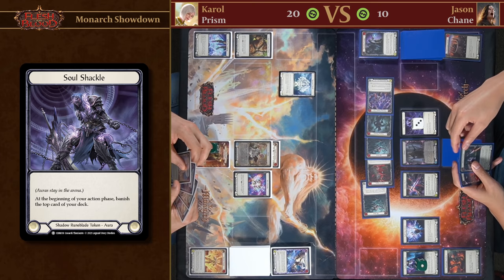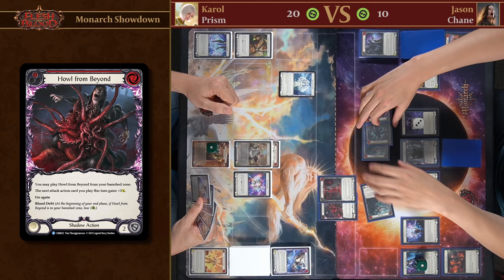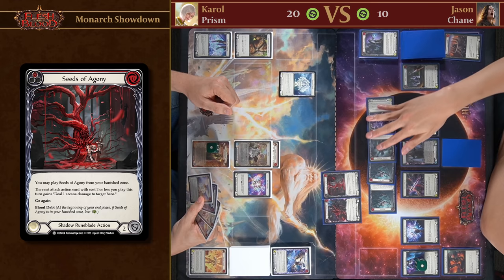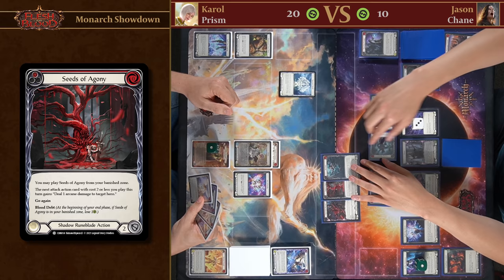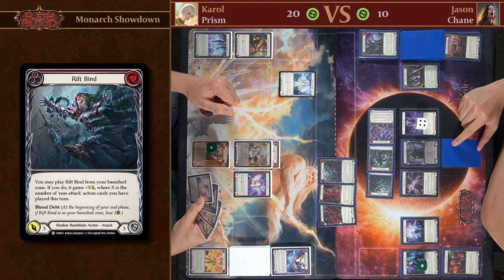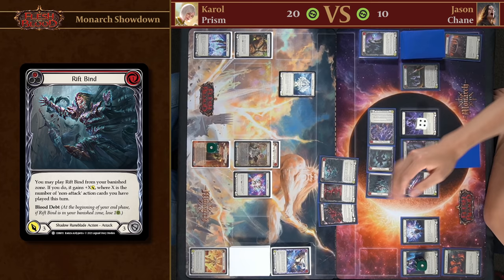We're going to start our turn playing Howl from Beyond from my hand, then Seas of Agony. Howl from Beyond gives my next attack plus three power, and Seas of Agony makes my next attack that costs two or less deal one arcane damage. Then we'll make a Soul Shackle and play Rift Bind from the banish zone — Rift Bind gets Go Again plus three from Howl from Beyond, and since it was played from the banish zone it gets plus X where X equals the number of non-attack actions played this turn, which is two. So we're attacking for eight plus one arcane damage from Seas of Agony.